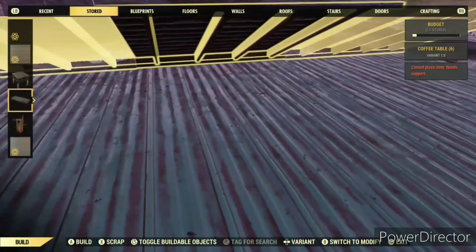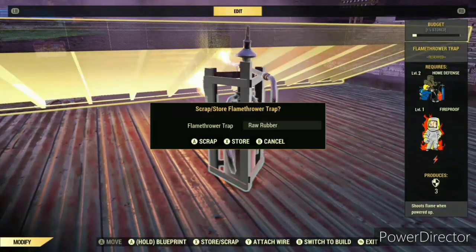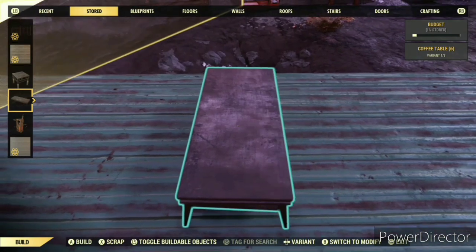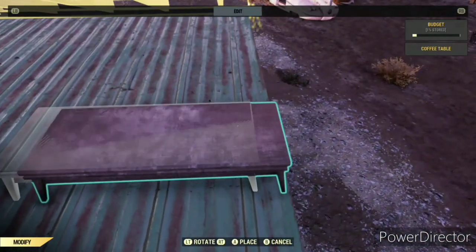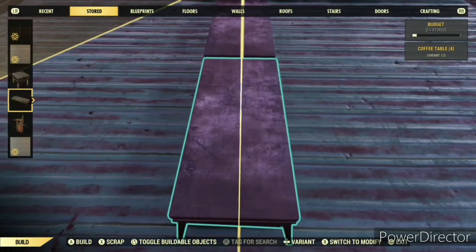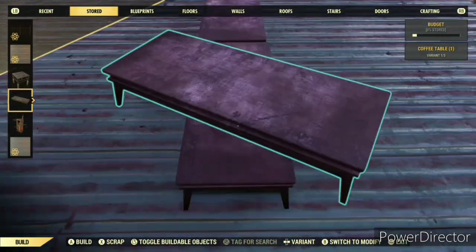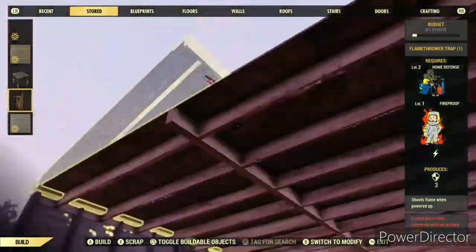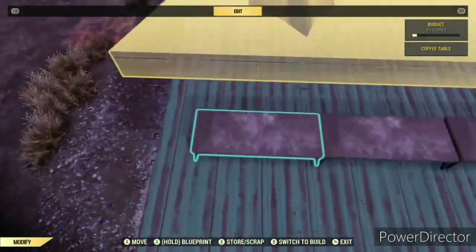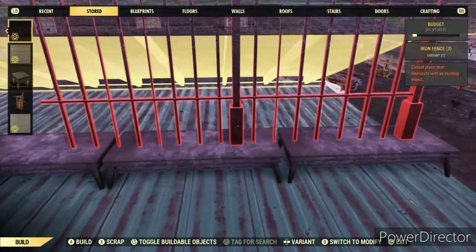Now I'm going to add some extra detail using wrought iron fences to make a spiky peaked roof. These coffee tables are the perfect height to set the fences on, so I just make a little platform running the length of the roof. Now set the fences on top and line them up.